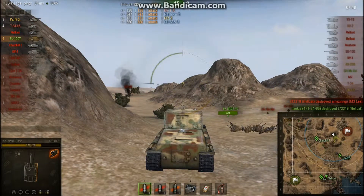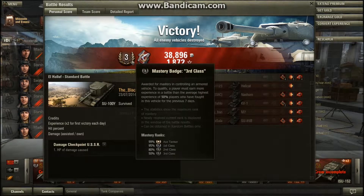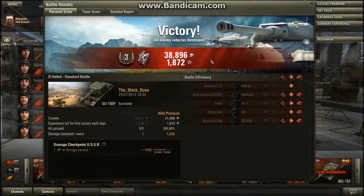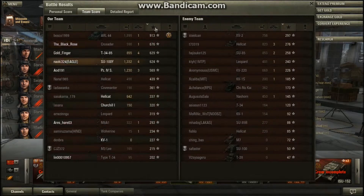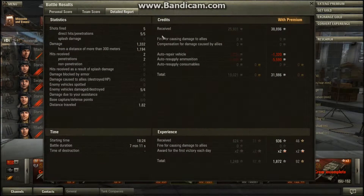That's it guys, thank you very much. End plates — third class, nothing to write home about — and we've got Reaper. Earned 38,896 XP, 1872 — that's times two for the day. Four kills, really put the hurting on that Hellcat. Team score — damage done second, woohoo! Experience fourth, which isn't bad for a TD. Five shots, five hits, five penetrations from a distance of 1,194 meters.